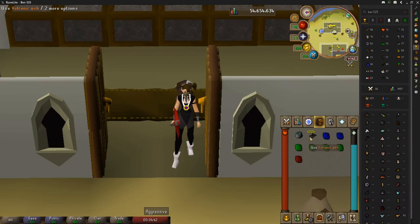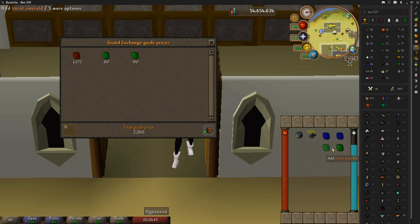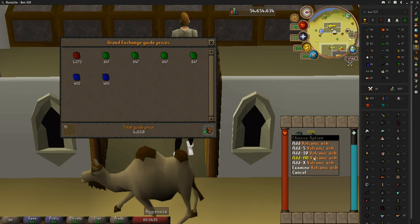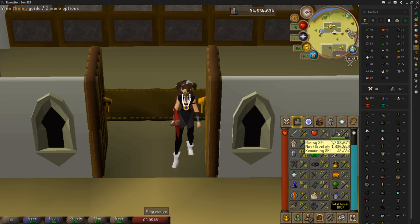So this is going to be the loot from one hour of volcanic ash. First of all, we will price check the gems — there's 4,660, and then plus the 4,000... 324 volcanic ash, and it comes out to be 281,396 GP. I got 11,400 XP, which is not too bad for volcanic ash. I used four rocks or ash spawns as you guys saw in the video.